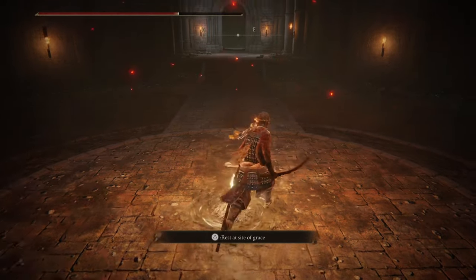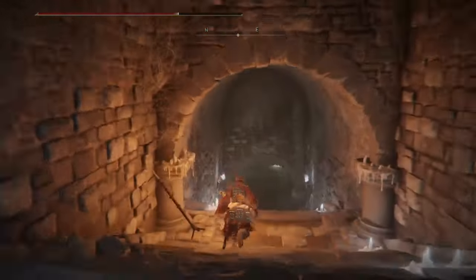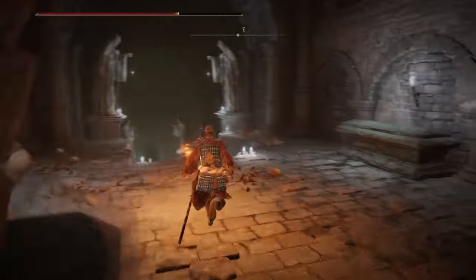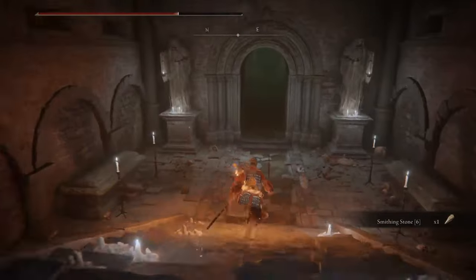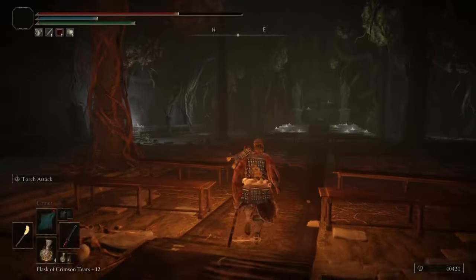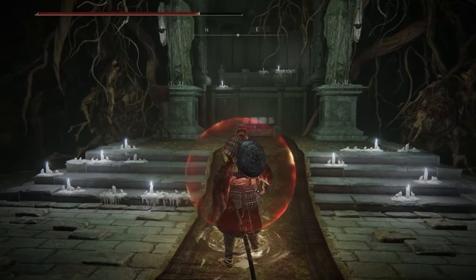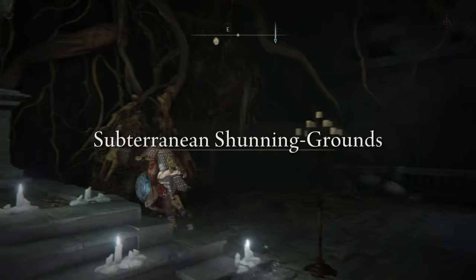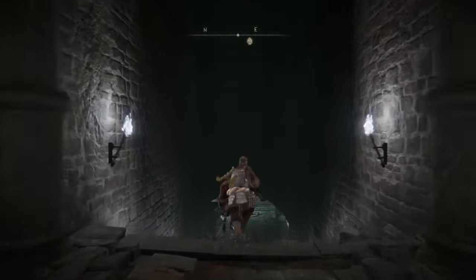Once we've done that, we can continue our way to the maze. Once we encounter this enemy I'll skip forward so we can continue. Hit the wall behind the chest and a secret passage will open — you need to do that. Congratulations, because you've made it to the maze itself.